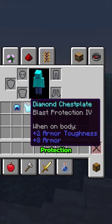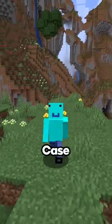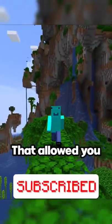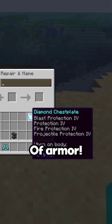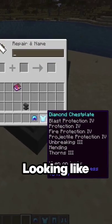As you know, you can only have one type of protection on one piece of armour at once. However, this actually wasn't the case in Minecraft 1.14.2. There was a bug in this version that allowed you to combine all protection enchantments on one single piece of armour, including fire, blast, and projectile protection, resulting in your armour looking like this.